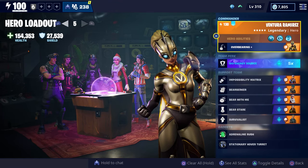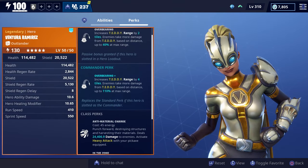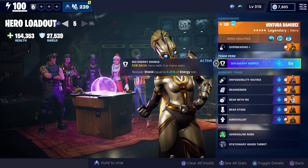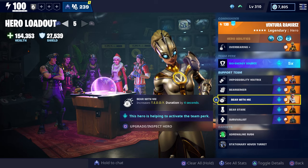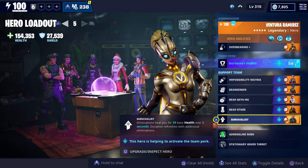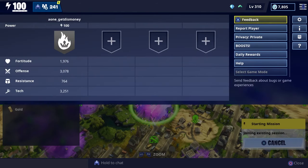Here's the loadout we're going to use. I also wanted to test out the Overbearing commander perk and see how that performs after today's patch. We're also going to use Bioenergy Source because I don't have a whole lot of shield with our current loadout. Here are all of the support team perks we're going to use. We're going to be doing this level 100 Lost in Transit and we're also going to try it solo.